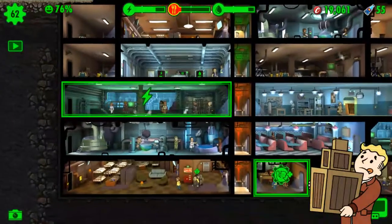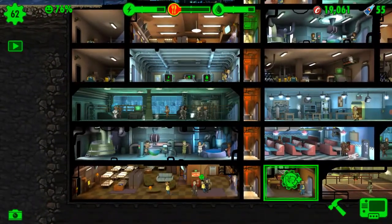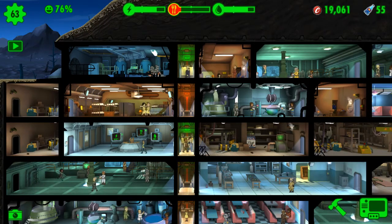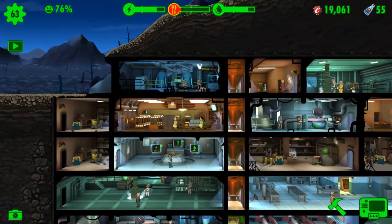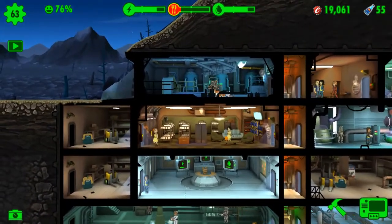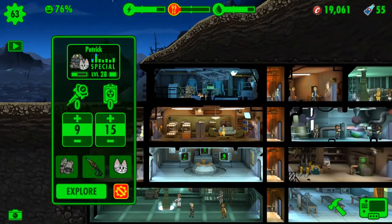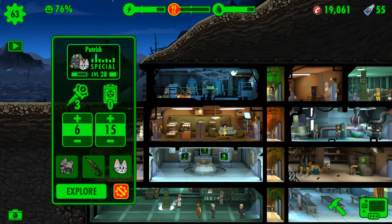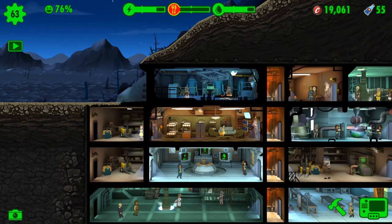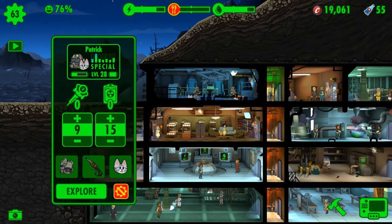The easiest and fastest way is to send people out into the wasteland. To do that, you hold and drag them out. There are different types of animals that can help — like this one, the American short-haired cat, which gives plus 14% wasteland caps.